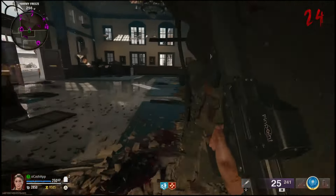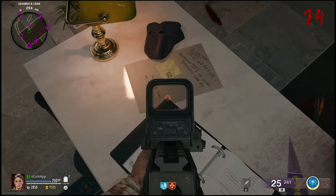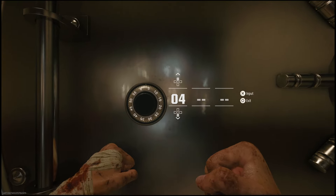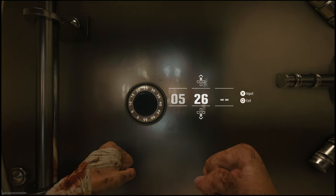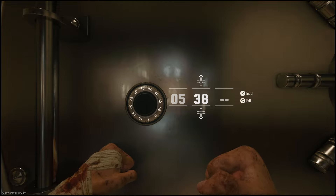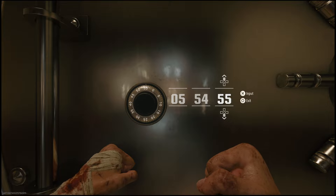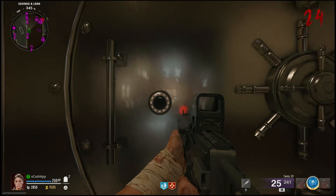Next, come to the middle — this is actually where the bank vault is located. You can find the third sticky note right here and it will give you the final number. Now come over to the bank vault and enter in the numbers. As you can see, if you do not put them in the right order it will not let you in. If you don't want to see exactly what's in the bank vault, you can click off the video now, but I will show you guys exactly what's inside.